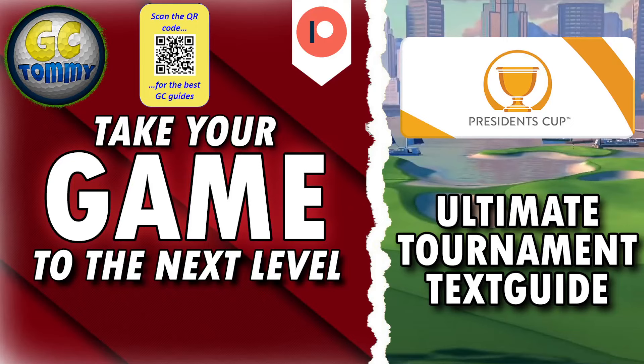Take your game to the next level with our ultimate tournament text guide for expert and/or master division. The ultimate tournament text guides and all our premium guides can be accessed via our platform on Patreon via the link patreon.com/golfclashtommy in the description down below, or scan the QR code on the screen. President's Cup is coming up — we have a full nine of Maple Bay to play. We will dig in doing free-to-play ball options and pay-ball options for expert and master for you to follow.